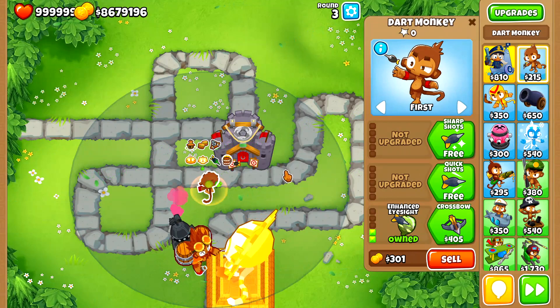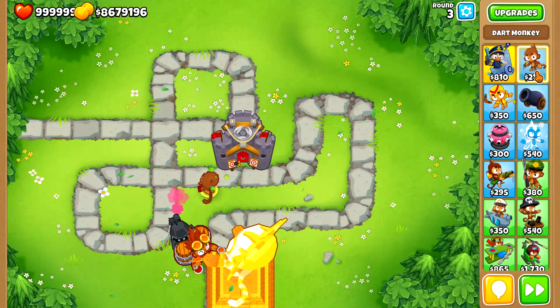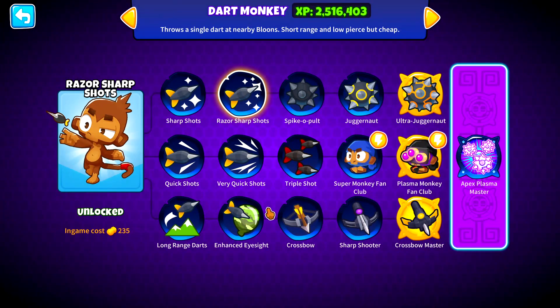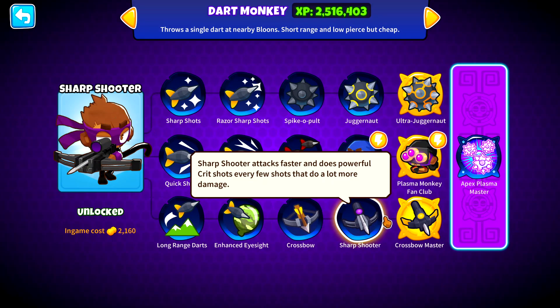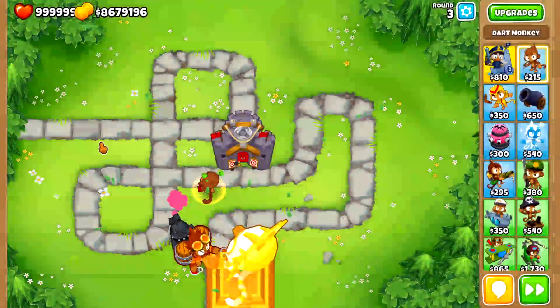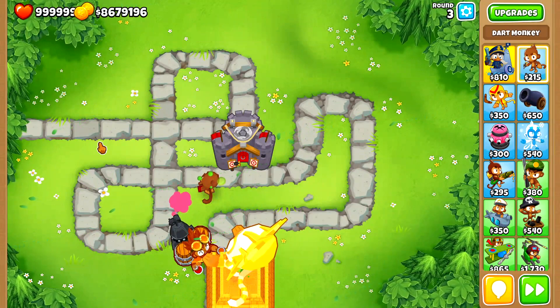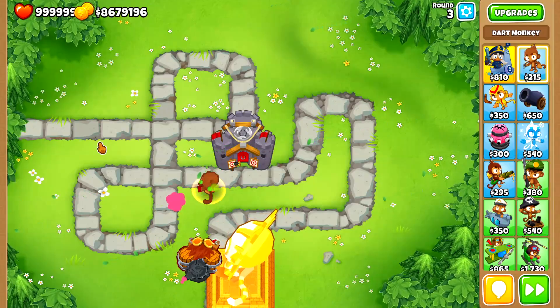That basically sums up all the buffs applied on the Dart Monkey from a dart-per-dart perspective — attack speed buffs will be in a separate video. I'm going to do this for other upgrades of the Dart Monkey as well in future, like Sharp Shots, Razor Sharps, Crossbow, Sharpshooter, Crossbow Master, and all the Spiky Ball stuff. I hope you guys really enjoyed that — subscribe if you look forward to more similar content, and thank you very much.